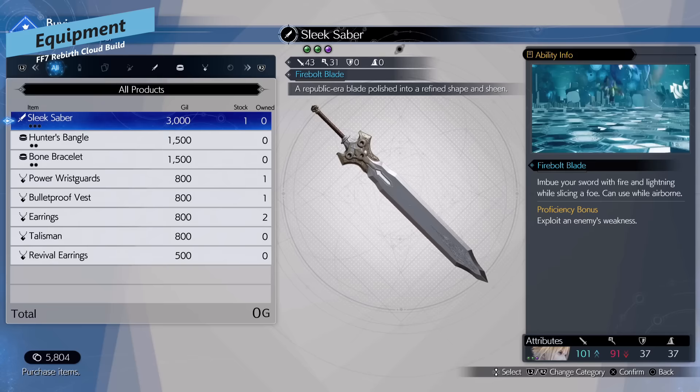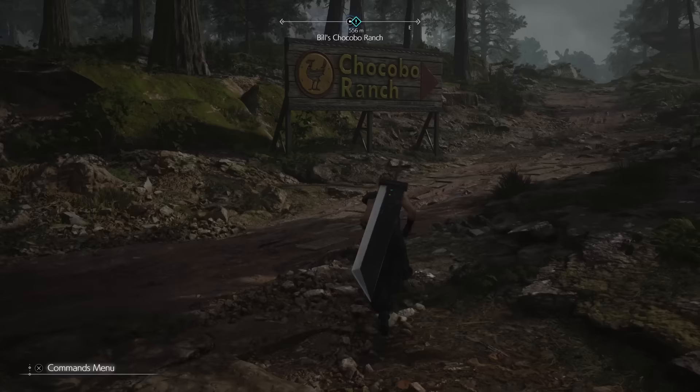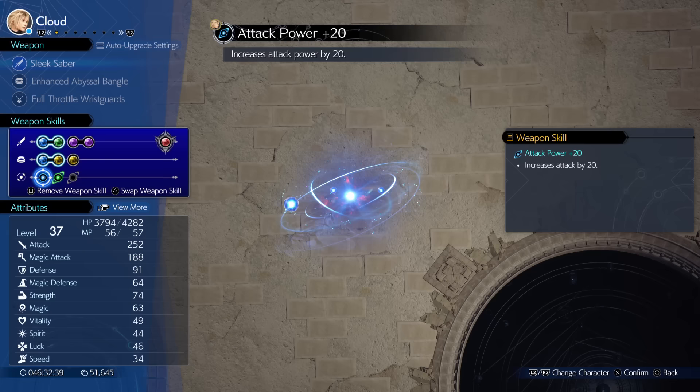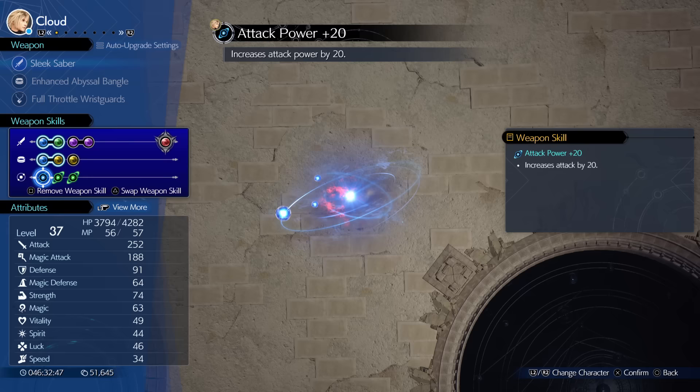For your equipment, we're using the sleek saber because it's basically the highest attack power sword and you get it super early in the game. You can buy it from Kalm, but apparently you don't actually need to — if you go near the swamp in chapter two, you can get it from a chest. For weapon skills, put attack power up on it to give you extra attack power, plus ATB charge up as well. Your other equipment doesn't really matter — just make sure whatever you've got on has those linked materia slots for the secondary linked pair in this build.